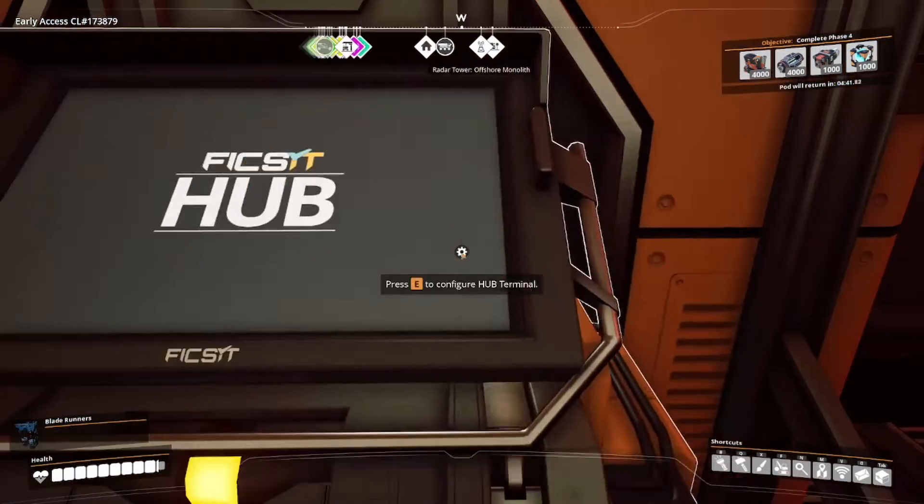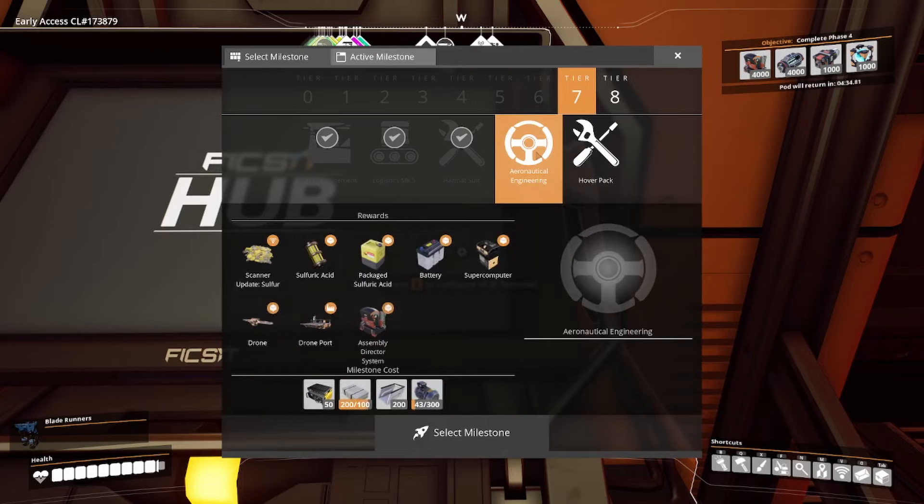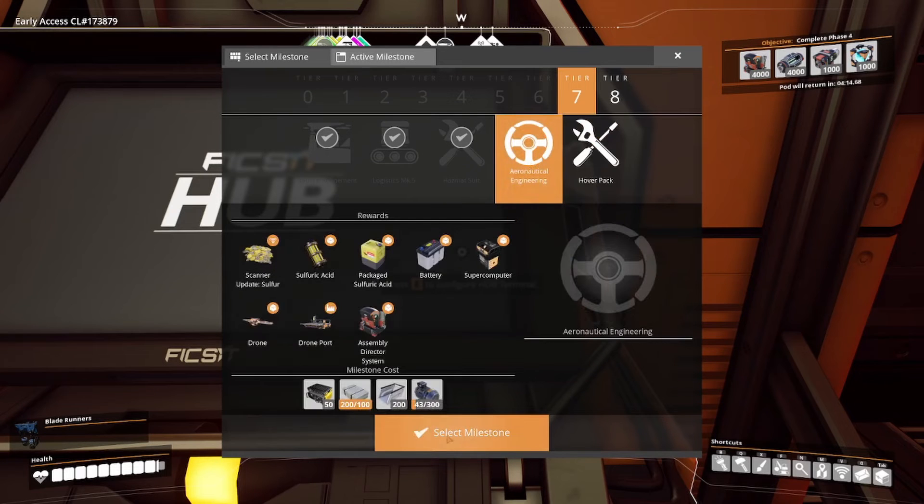I don't think I can actually check out any of the other ones. Oh, I can, probably. The next one on the tier list is Aeronautical Engineering, for which I will need RC units. I could get the hover pack right away, but I don't think I have any use for it just yet, and I want to really make use of it properly, so I'm going to hold off on this for now. Let's select the milestone and I'll show you what's up.